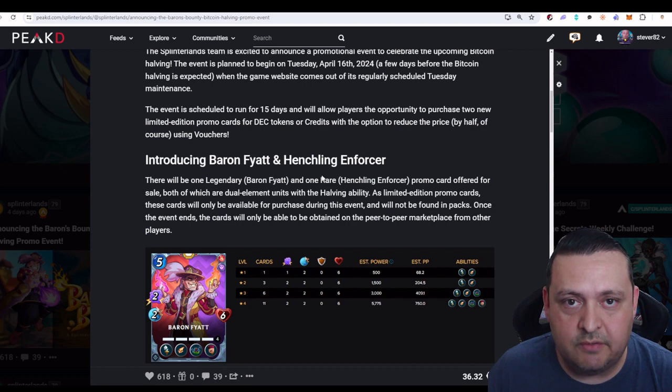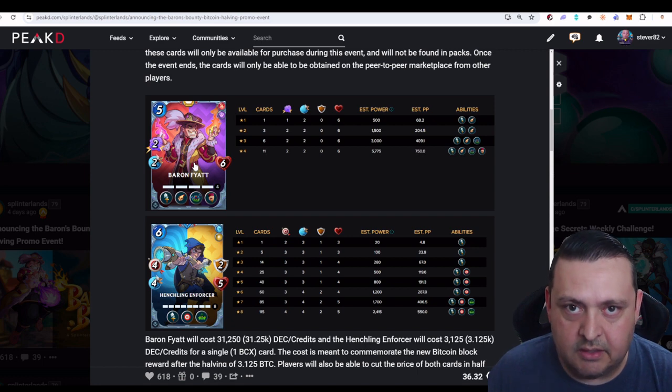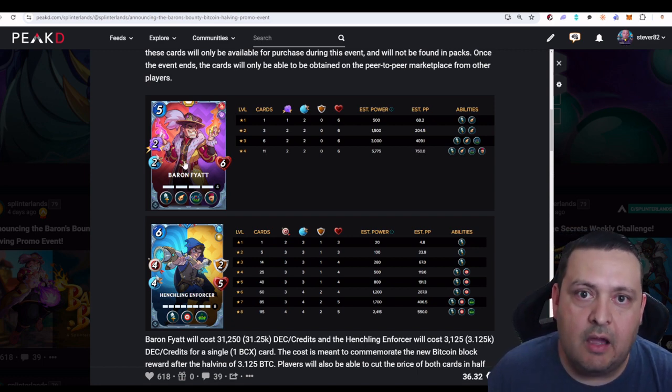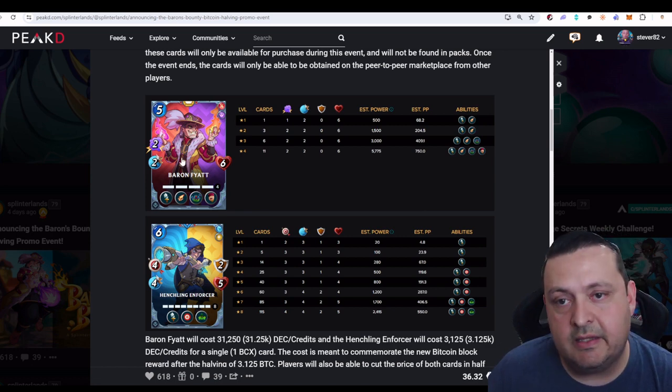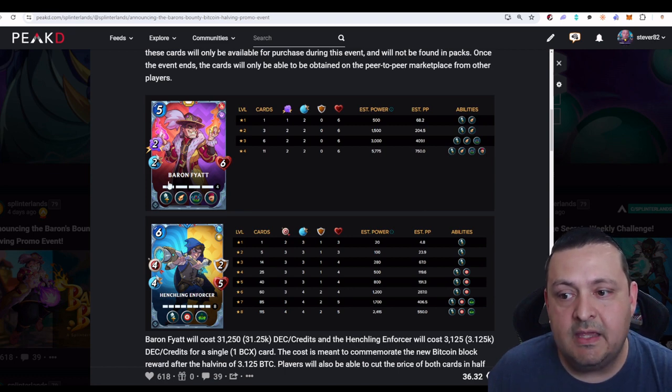We all know the Baron Bounty at this point if you're a Splinterlands player. We've got two new cards with the halving coming into the game. We got everyone's favorite, which is Baron Fiat. Baron Fiat is very interesting because he's a scattershot halving character. He's on death and fire. The one thing about him is he's not part of the major meta right now, which is dragon with blue or white with Grimbardoon in the front. However we do have a new Grimbardoon killer coming into the game so there could be some more interesting metas. His one weakness is fire and death — it does not currently seem to be all that meta.